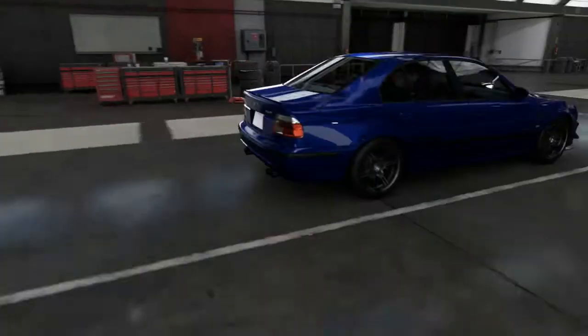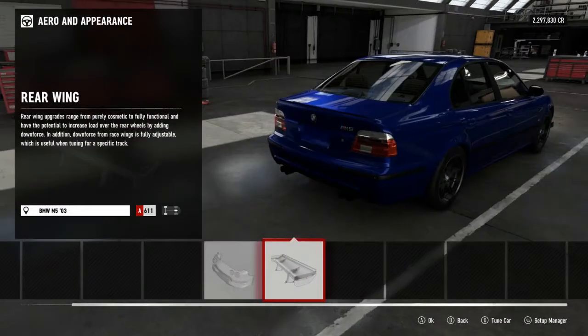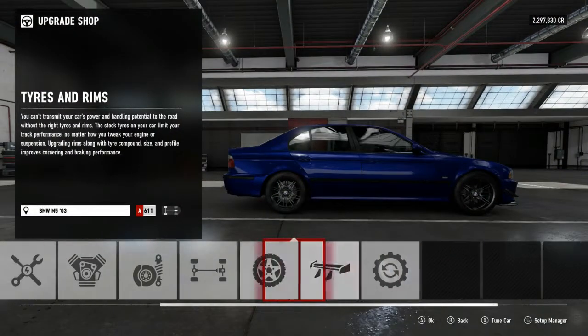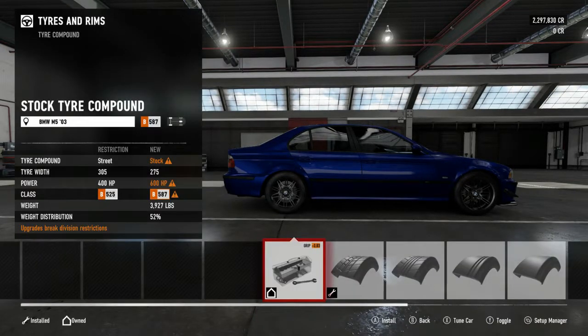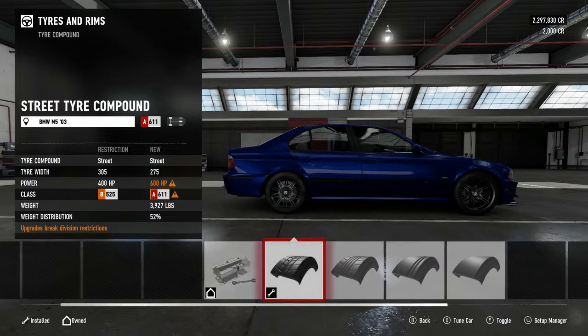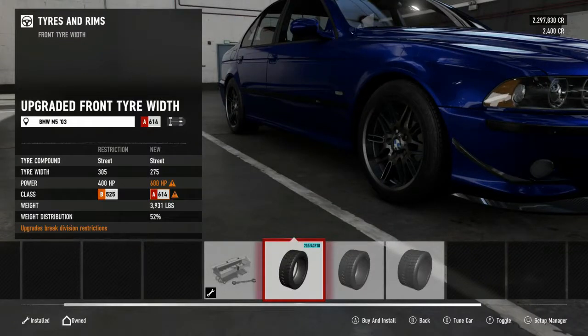No spoilers - we don't deal with wings on these cars. It looks sick as it is. For tire compound, always going with streets - I love streets. Tire width up one in the front, I normally do that anyway.